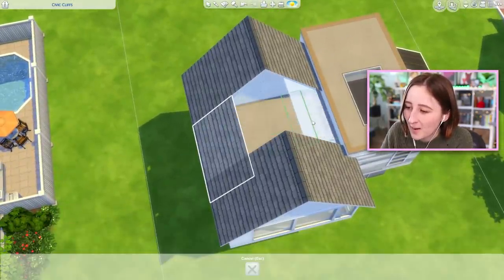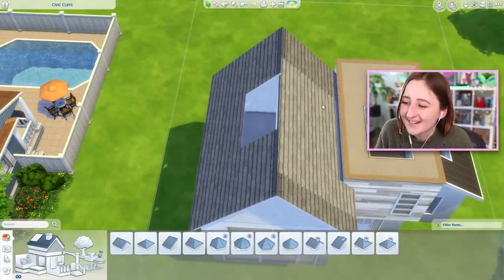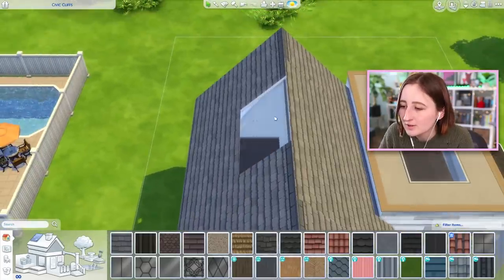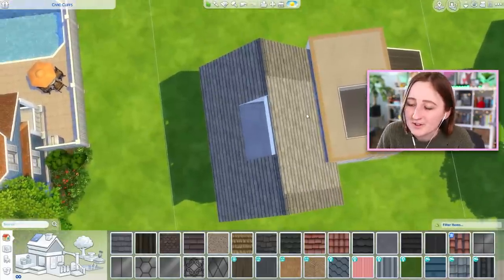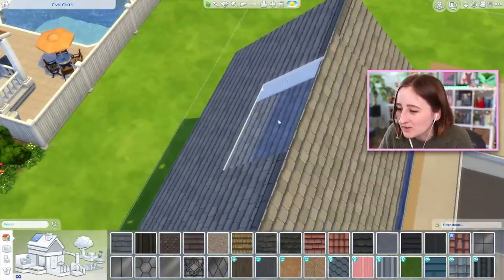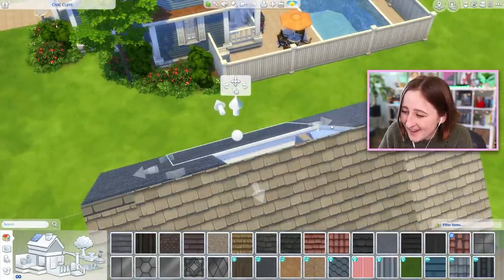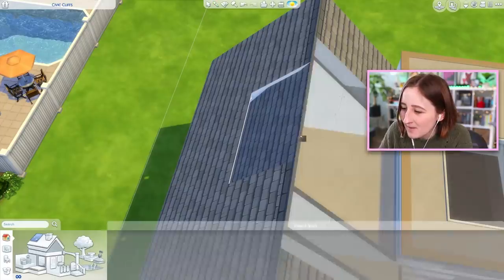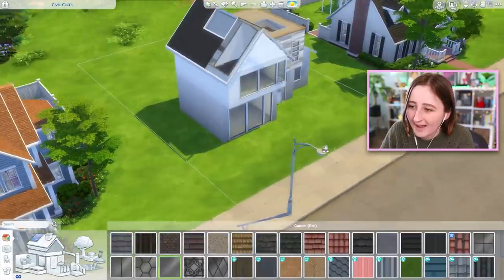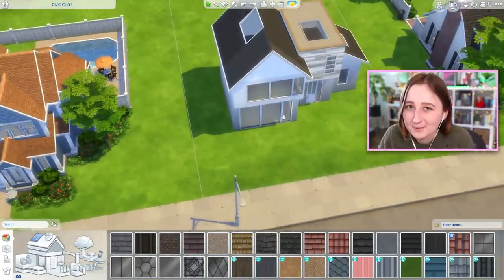I find this method works best on pieces of the house like little bump outs, when it blends into a second floor, because then you can have it line up against the second floor. It can be a little bit more tricky when you've got just a regular roof you're trying to blend it into, but it's definitely possible. You're just going to want to have a lot of different roof pieces all blended together. That's probably the hardest part — getting all the roof pieces. I have a really hard time making the whole thing glass, but I think I know how to make little pockets of glass roof work.